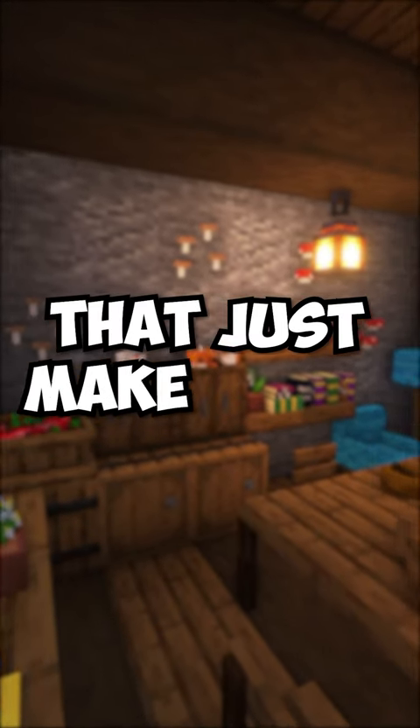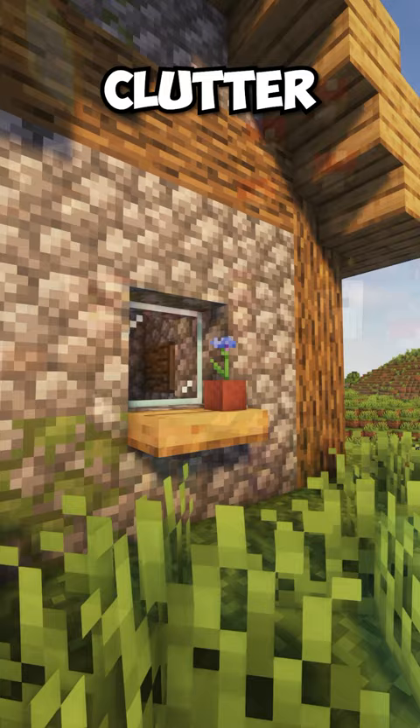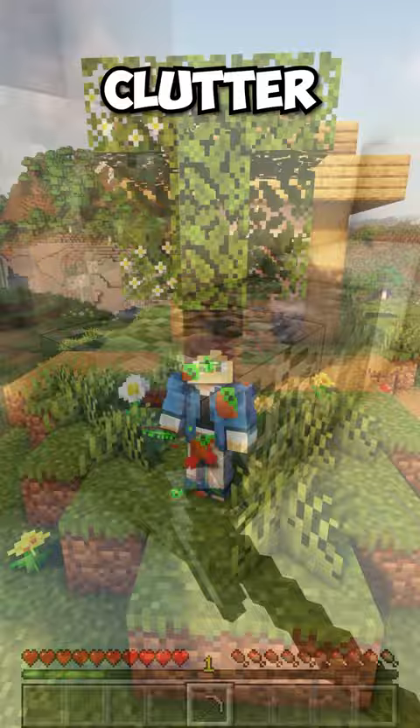Minecraft mods that just make sense. The Clutter mod adds vanilla style blocks, items, and entities to enhance the base version of Minecraft. This includes everything from bookshelves and windowsills, to butterflies and beavers, to even new food items like kiwis or new ores like silver.